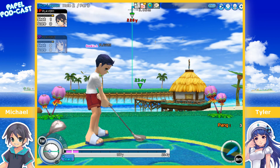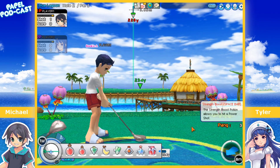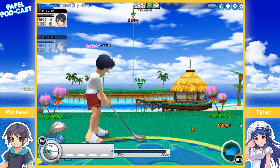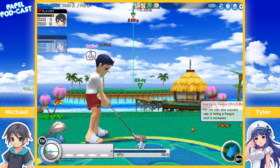I'm going to try to do a backspin and also use an item. Press I or click the item icon. One item we're focusing on is the star — the Dual Lucky Panya. For one turn your success rate of hitting a Panya shot is increased. Basically the white Panya bar, which is maybe three pixels wide, becomes much bigger with this item, so it's a lot easier to hit Panya.